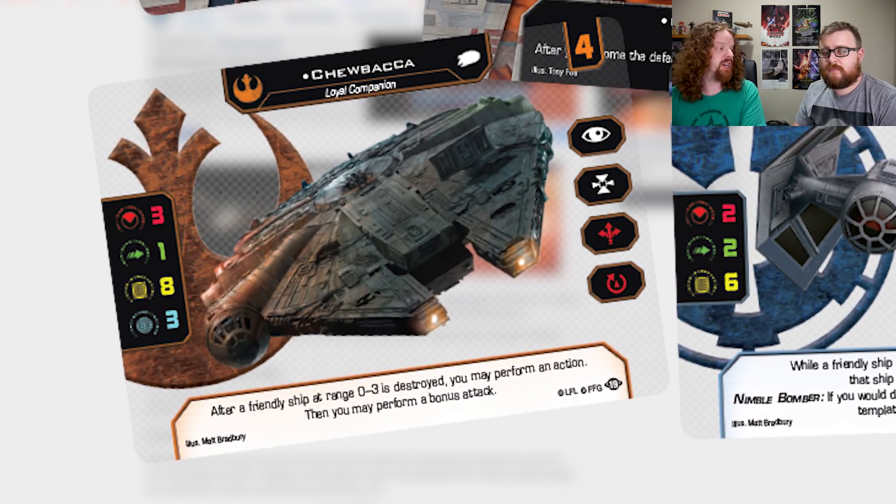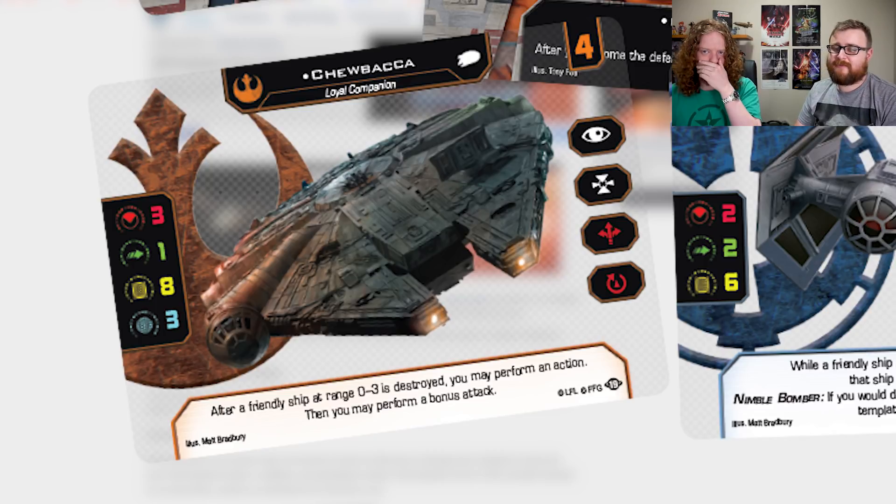Chewbacca at Initiative 4 — there is a misprint on this image: there is a front arc indicator next to his three red dice, but it should be a bow tie, as in the dual firing arc. After a friendly ship at range 0–3 is destroyed, you may perform an action, then you may perform a bonus attack. That's very cheeky. So in 2nd edition, yes, you can't take multiple bonus attacks, but let's be realistic — how often did that happen in 1st edition? Not very often. By giving you an extra action, this is going to offer more upside than the old Chewbacca did. It's worth pointing out you can do the red actions — red actions don't prevent you from attacking. So you can boost into range 1 and attack something, or rotate the arc to guarantee yourself a shot during the engagement phase. Taking actions during the engagement phase is pretty huge.